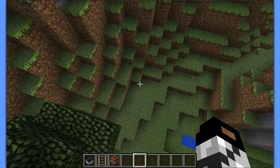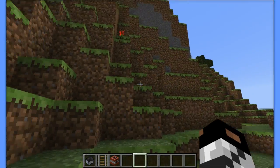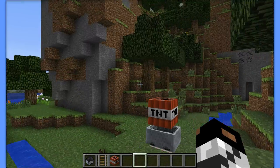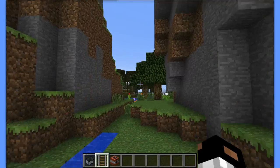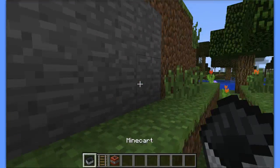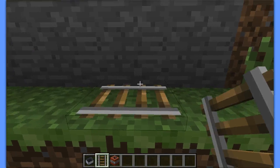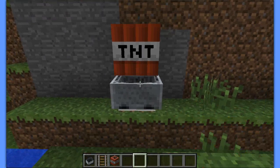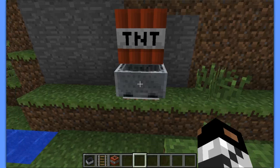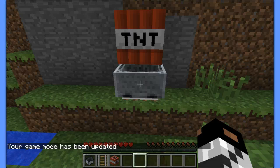What's up guys, we are back with another Minecraft video and today we are doing a quick tutorial on x-ray vision. It's really simple — all you need is these three items right here. As you saw, that's how you set it up: you place a rail, place a minecart, and there's TNT above the minecart. Don't worry, you won't get suffocated.